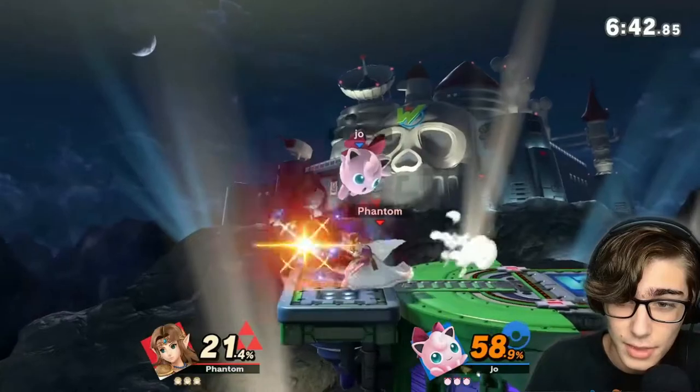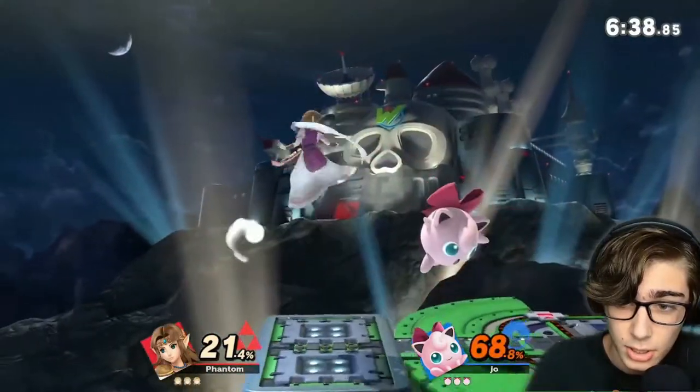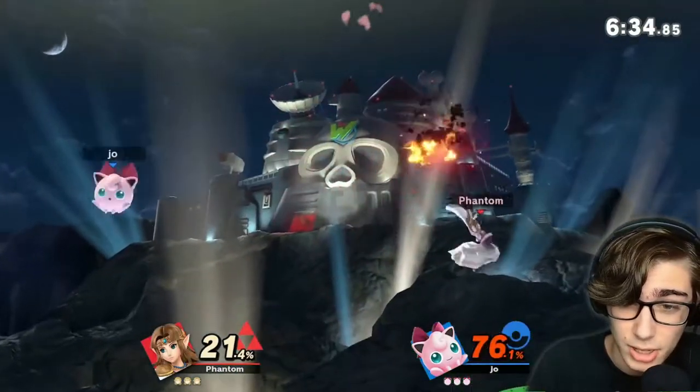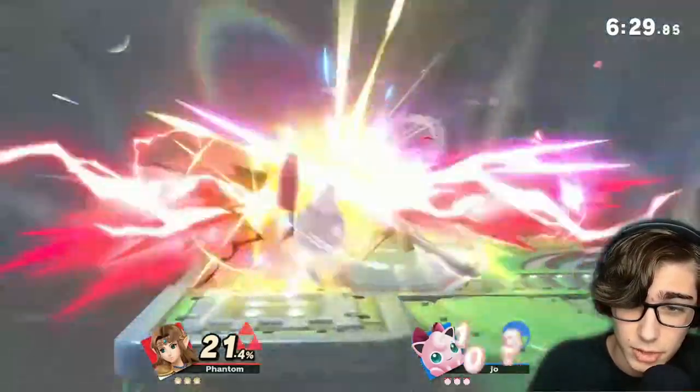Upsmash — not that bad. It doesn't have that much range, but it does a lot of damage. Nair's pretty good. You can treat forward air and back air the same — kind of like Falcon's knee, but a lot more damage. With the rest, I think we're gonna kill her for that.